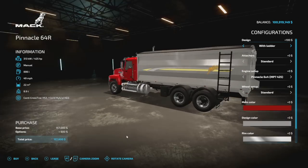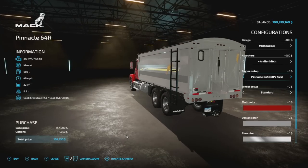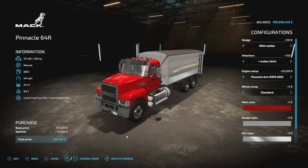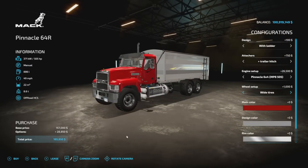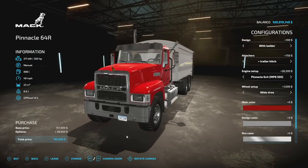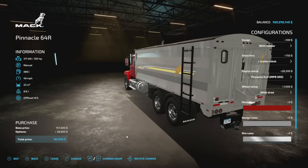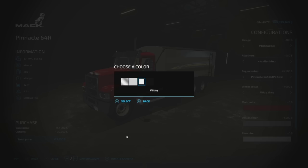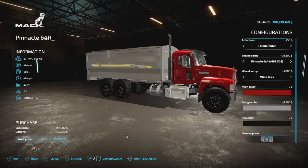Customization includes a ladder option on the side. Attachers include a trailer hitch on the back. Engines available: 425, 455, and 505 horsepower — all come with manual transmission. Wheel setups include standard and wide tires. There are multiple color versions including all base game colors plus a custom red and yellow. All four standard rim colors are available. Slot count is 18 — not awful.